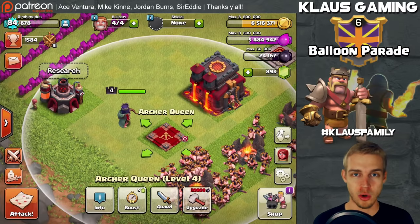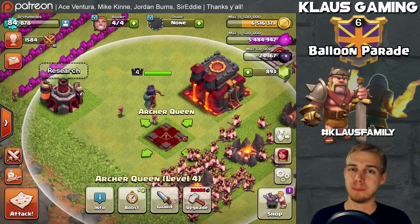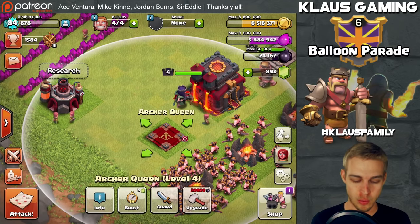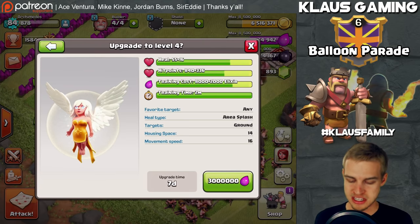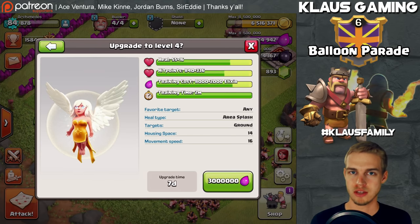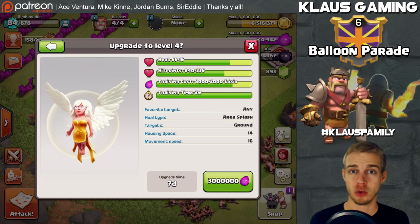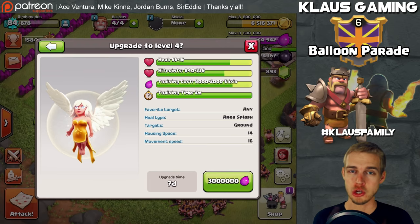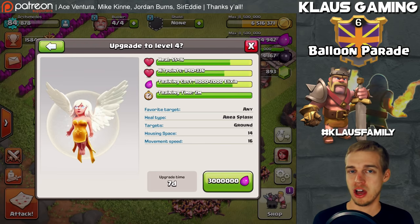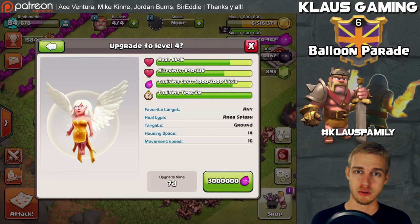We've upgraded the laboratory to Town Hall 10 level, which is level 8. The next level would be for Town Hall 11. Once you have the laboratory at max level, you want to start upgrading your troops. I've maxed out my barch, which is a huge deal. Because my queen is level 4, and level 5 is when you get the royal cloak special ability — she is super powerful at level 5 — I'm interested in trying the baby queen walk.